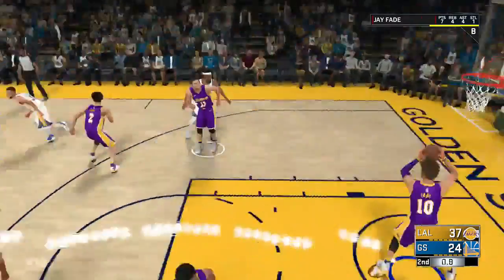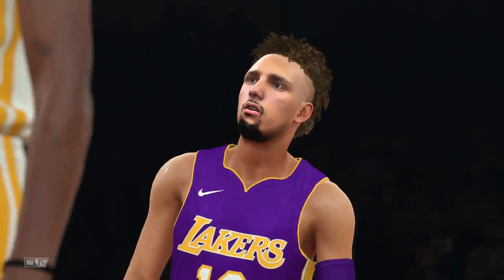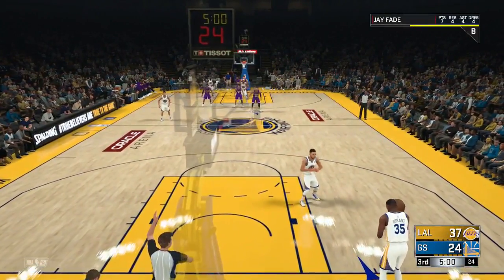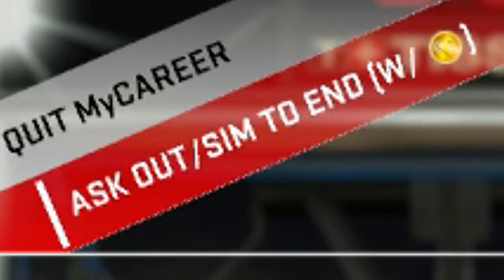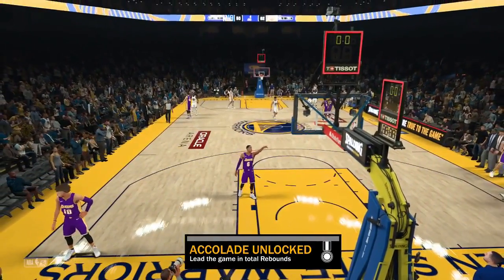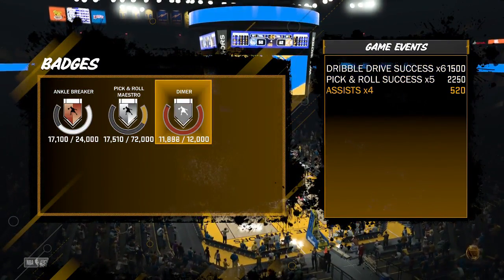You want to be up by at least 11 at halftime. I'm up by 13 going into halftime so you're set. You can also be losing by at least 11 — the glitch will still work. So you see I'm up by 13 going into the third quarter. What you want to do is pause, go up to quit, ax out, and sim to the end. It says 'with VC' so you will still be earning VC. You'll get a message saying are you sure you want to sit on the bench — you will still earn VC. Hit yes and you're out of the game — you don't have to play the second half at all.